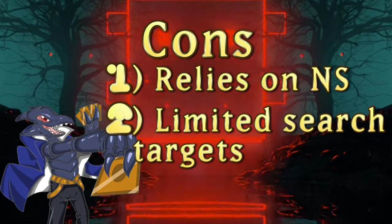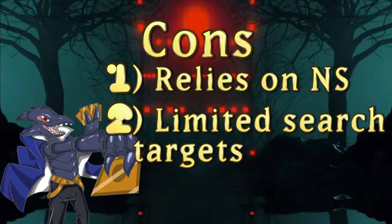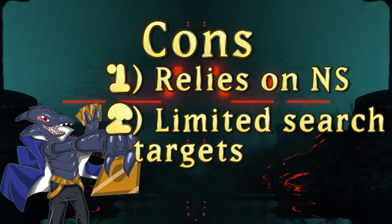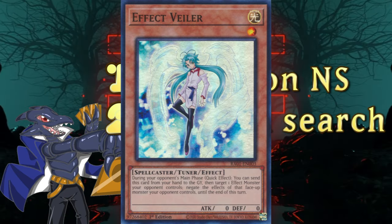However, the biggest issues with the engine stem from the fact that it uses up the normal summon and relies on having both Sage and Mausoleum in hand. Additionally, the list of monsters Sage can search is extremely limited, with only one target being actually viable for most decks.